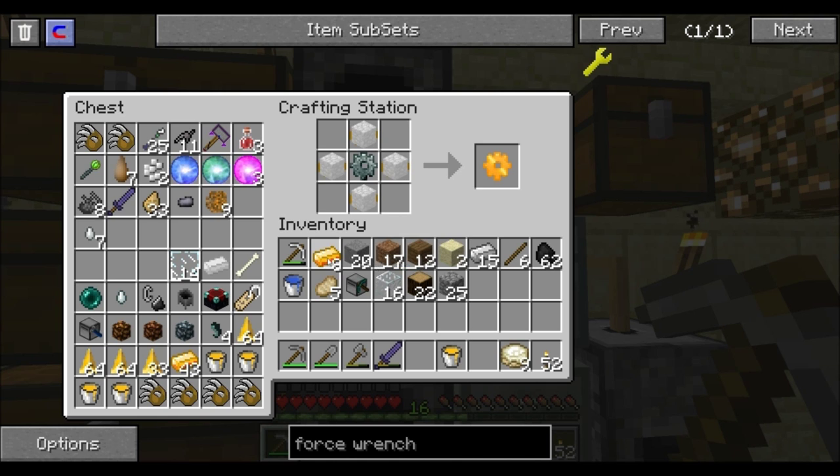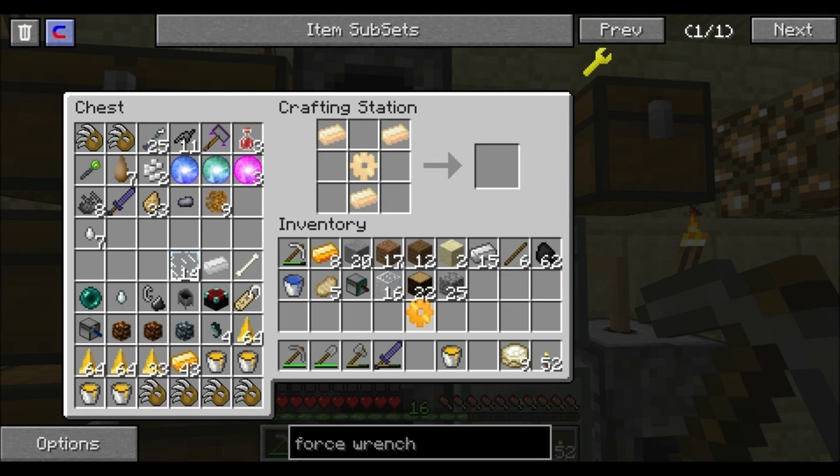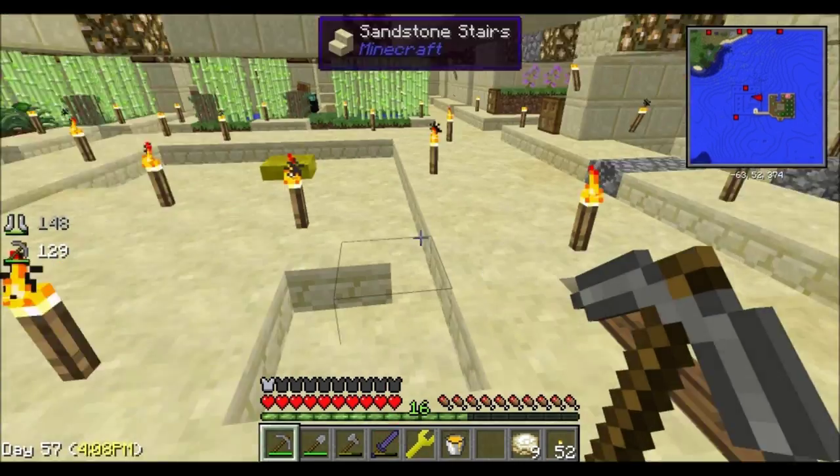That'll give you a Force Gear. Now to actually make the wrench, you throw the Force Gear in the center and use three Force Ingots right there, and boom — we got a wrench! The wrench is best if it's filled up with some energy.